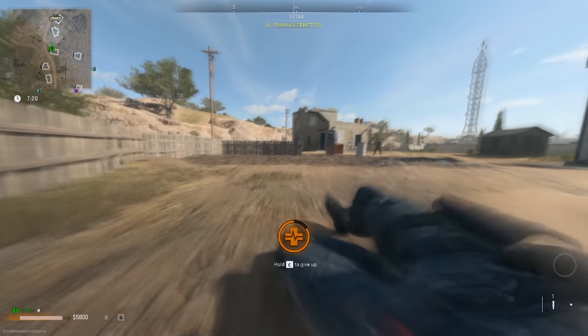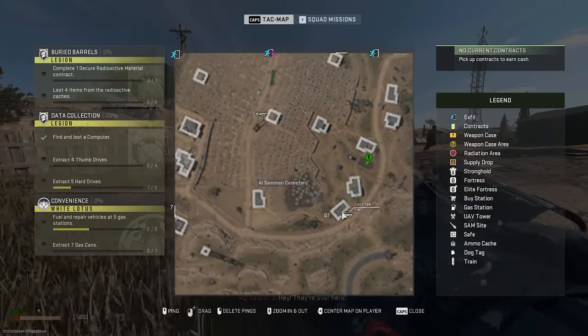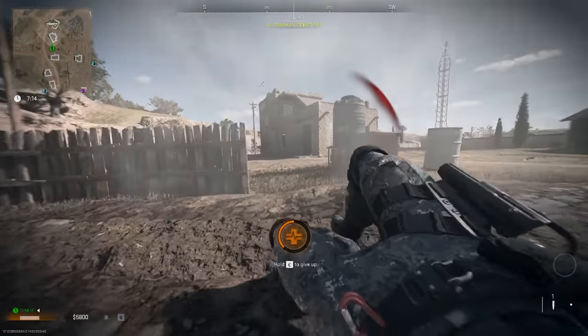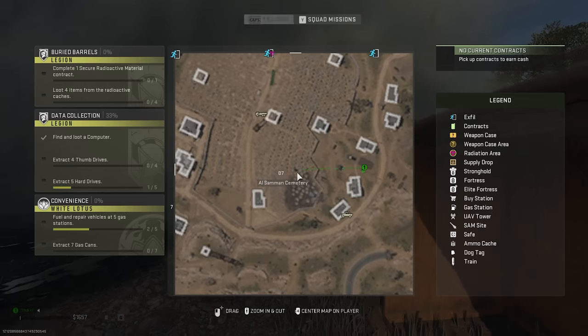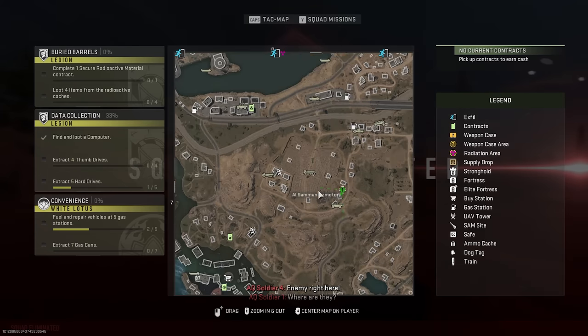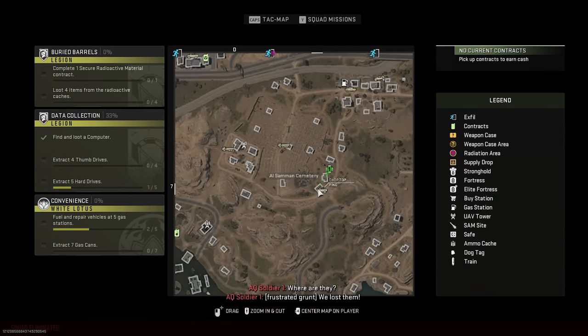For the Caretaker's House key, it's this building in D7 — just a straight-up door at the front entrance. It's in the Al-Saman Cemetery area, pretty straightforward.